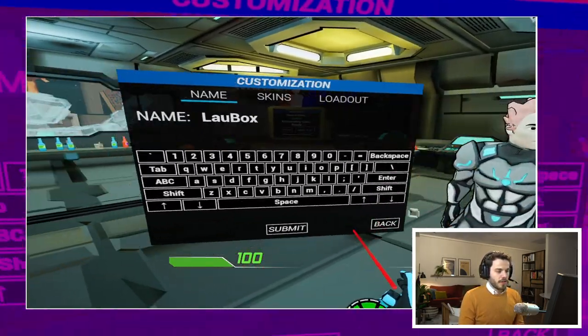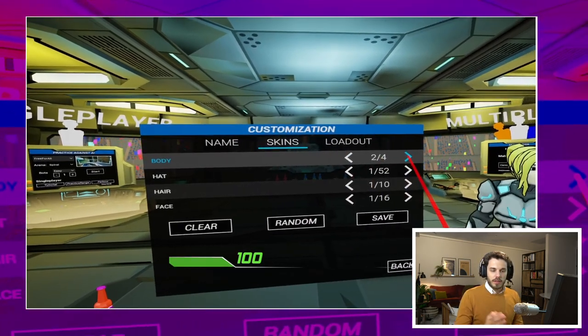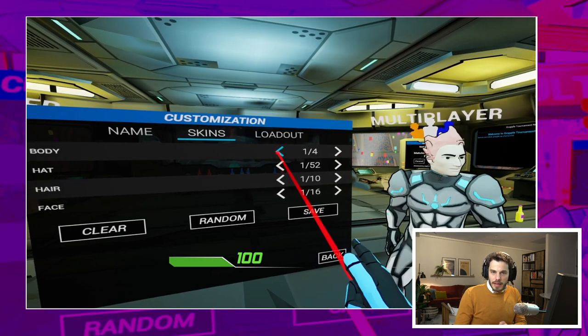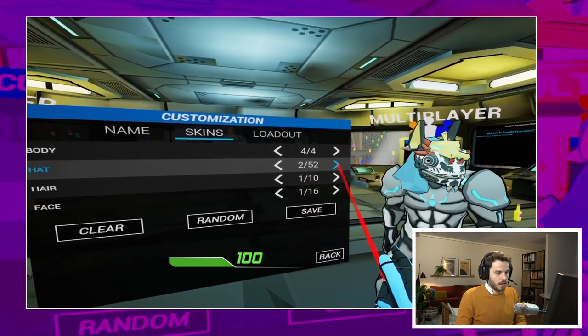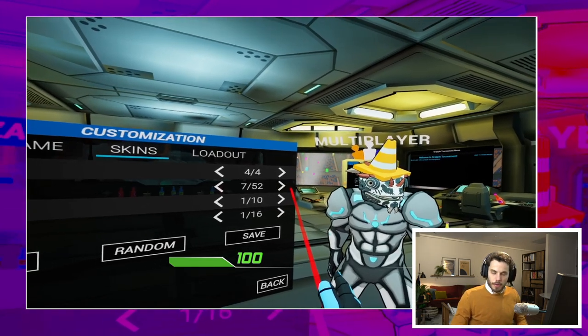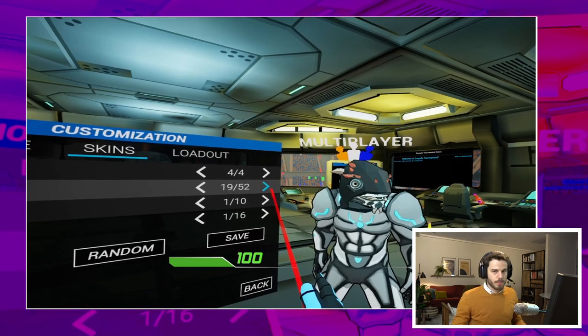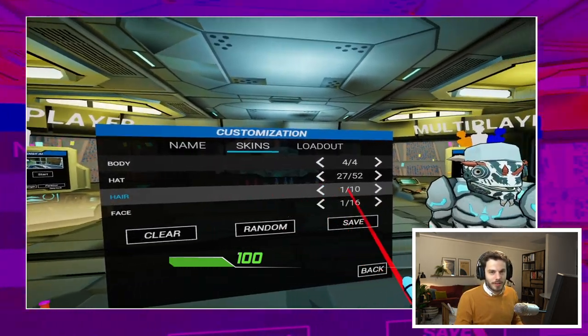There is a lot of customization as well. You can change your name, and if you go to skins, you can change the body type. There are 52 different hats you can put on. You can change the hairstyle, the face style. And there are no in-game purchases — nothing that you have to unlock. You just go for some crazy kind of avatar and jump straight into the fight.